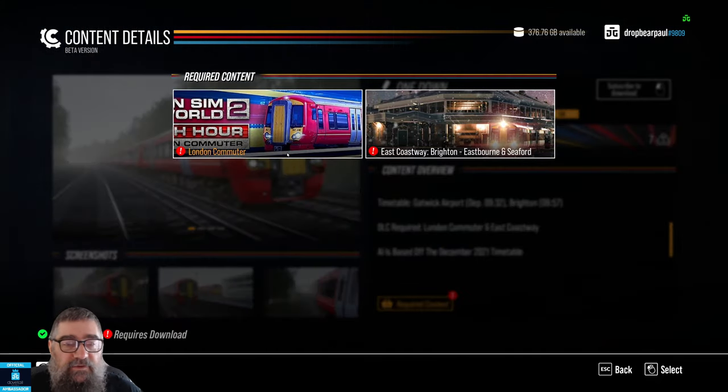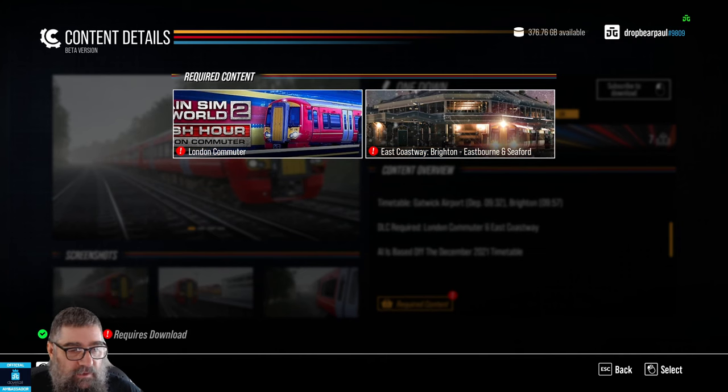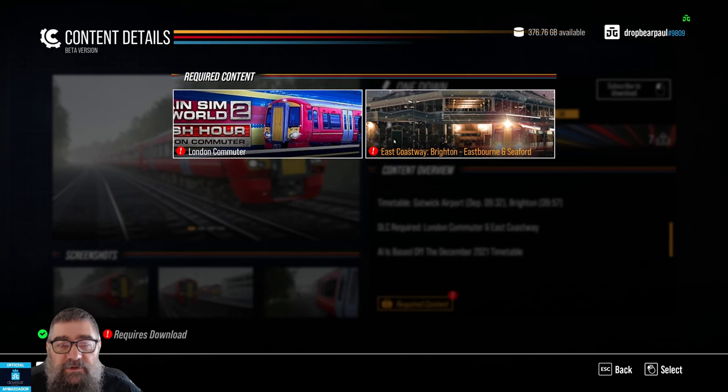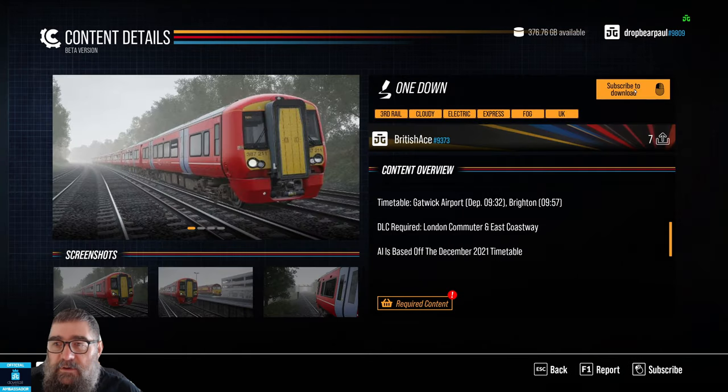It needs London Commuter and it needs East Coast Way. Those are available but I need to install them because I don't have them installed right now. So what happens if I subscribe to it? I can subscribe to it — okay.